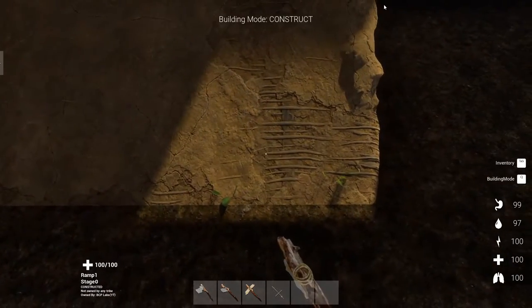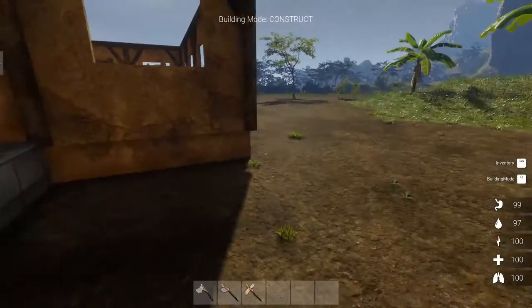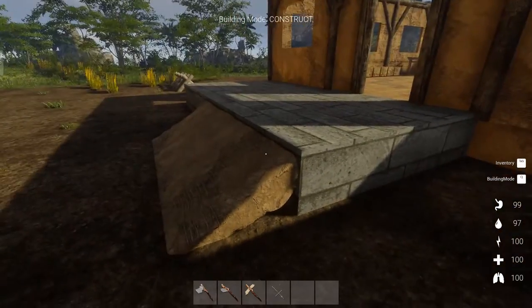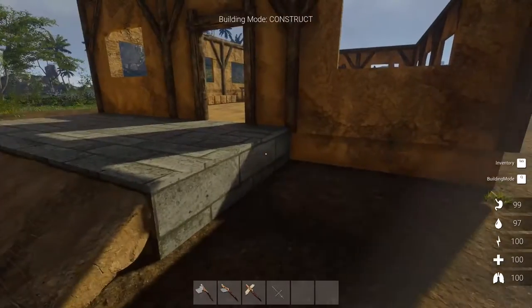Looks like garbage right now. I don't know what's going on with the mouse — I'm sorry about the menu coming up. I'll have to look into it. I thought maybe it had something to do with the way the game was being displayed. I had it on a borderless window, and it was still doing it, so I switched it to full screen. It was still doing it, so I don't know what it is.